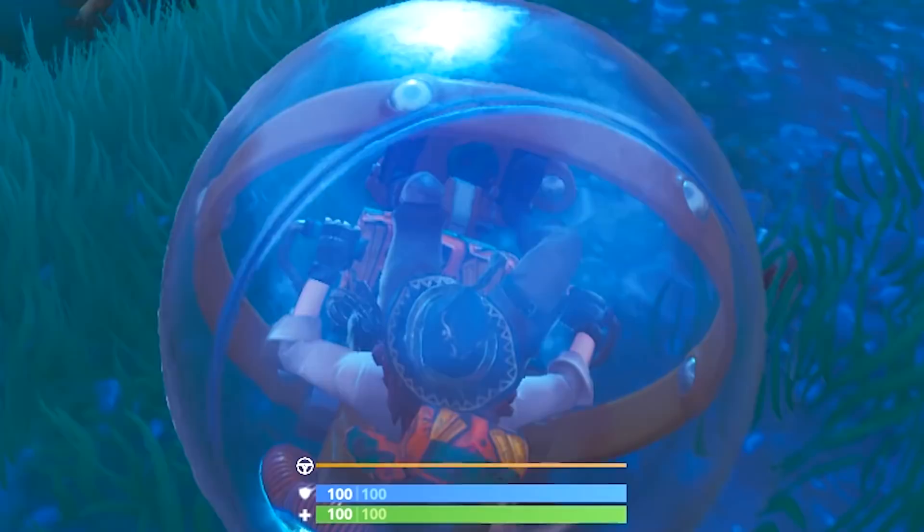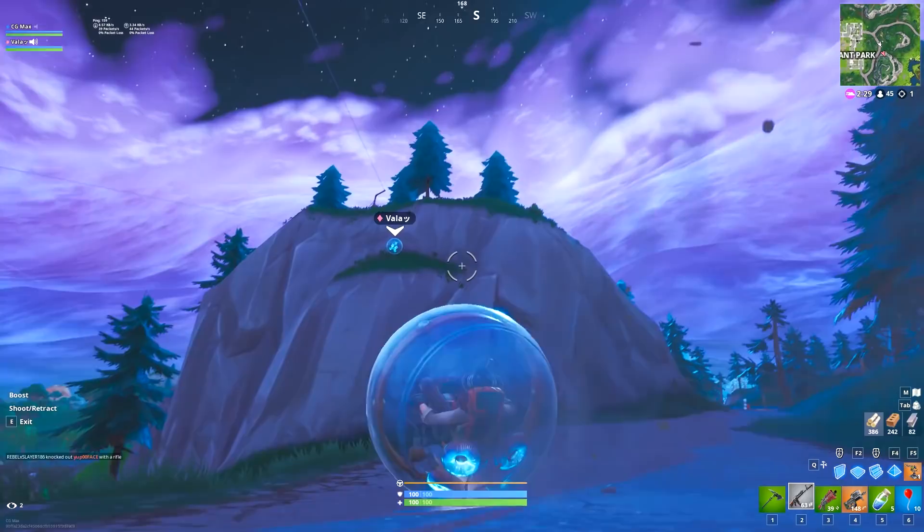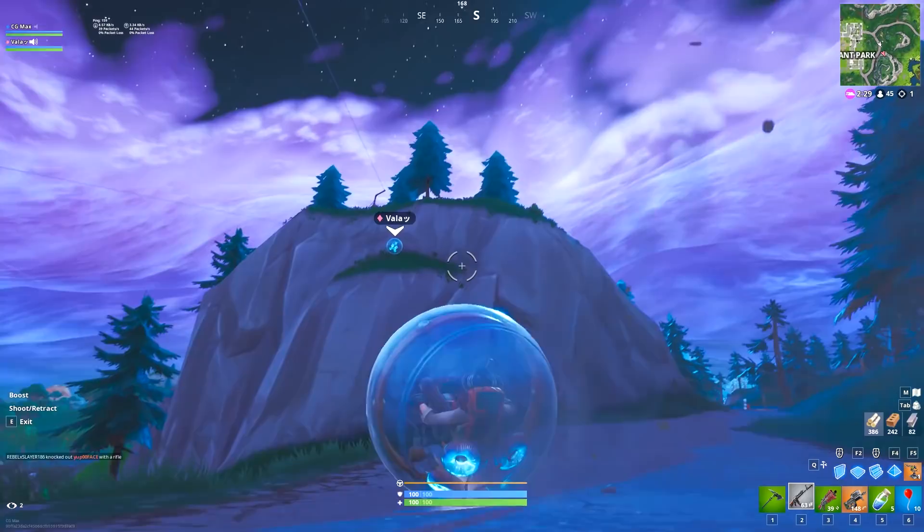What has this game become? He's a bunny rabbit in a ball — what is this? You have to add the boost to your keybindings. Are you kidding me, Epic? You have to add the boost to your keybindings? For me it was space because I added it, but you have to add it to the keybindings. That's crazy — why would you have to add it?